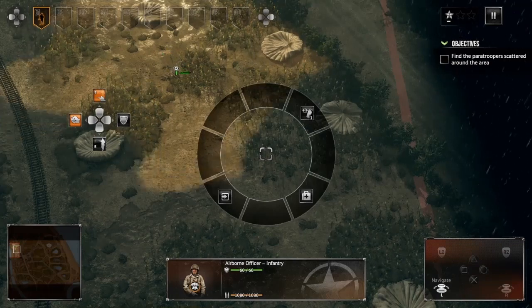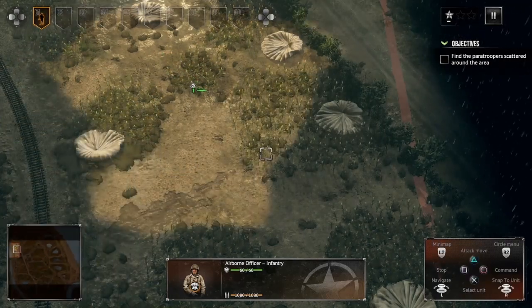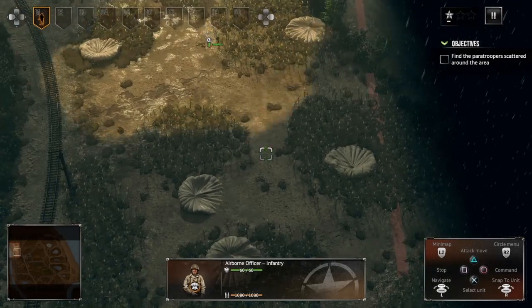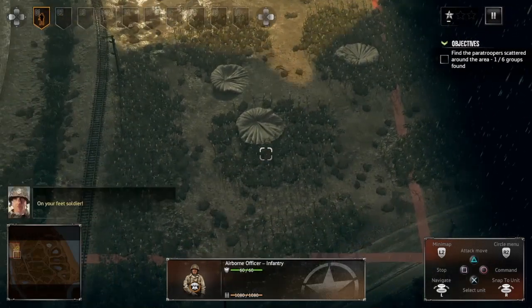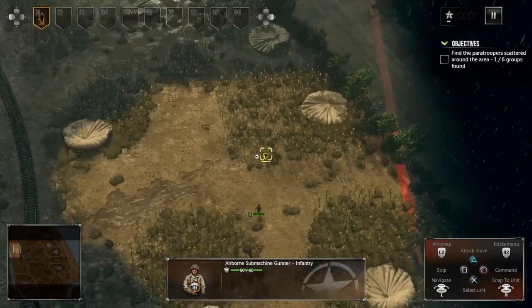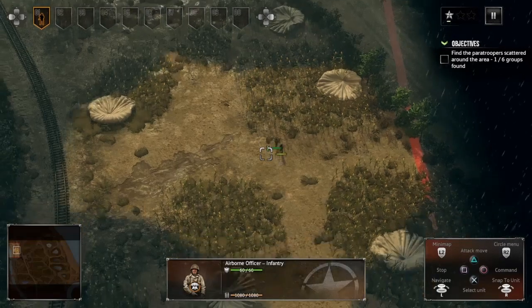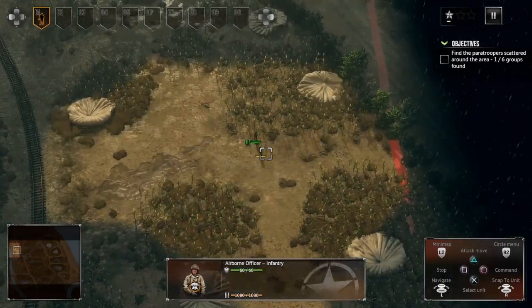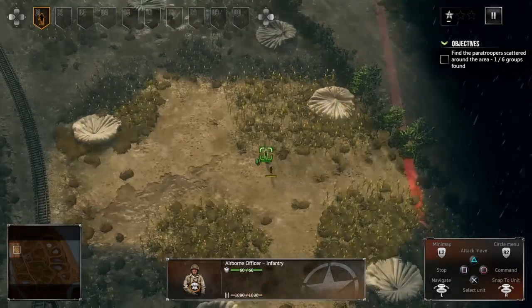This is a straight-up RTS based in World War Two, which is fantastic. Consoles have been lacking in the RTS department, so I'm glad Sudden Strike has come to console because they've actually mapped out the controls very well for this console edition. Anyway, it's June 6, 1944 and we're gonna blow up some bridges with airborne units.